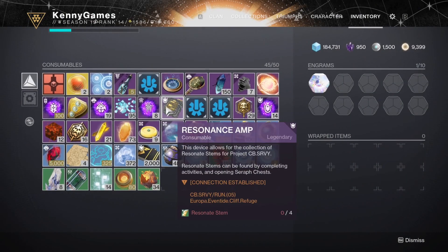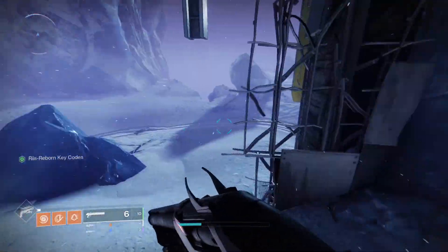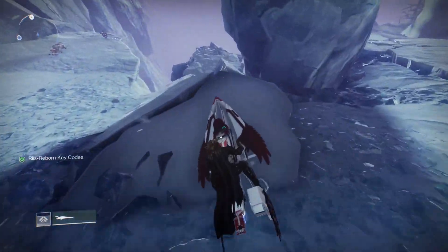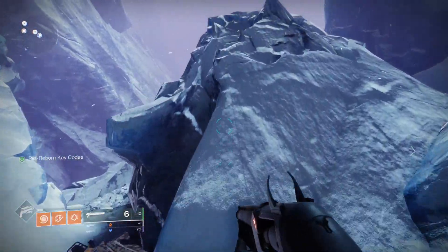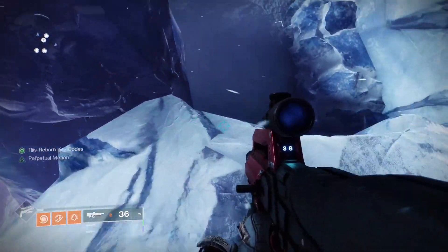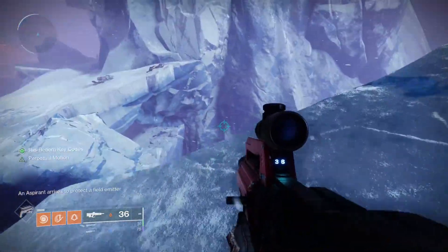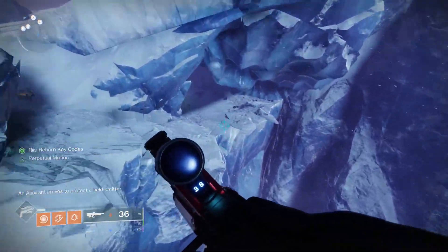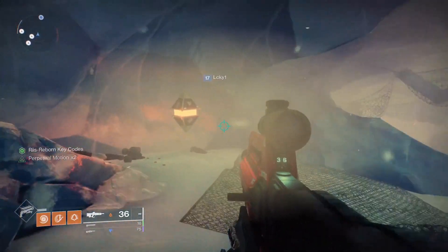So Eventide Cliff Refuge - there are cliffs over here. You can see the screen went a little bit green, and we got 'Wrist Reborn Key Codes' as a prompt, so I think that means we're close. I'm guessing potentially down here - there you go, the screen's going more green.